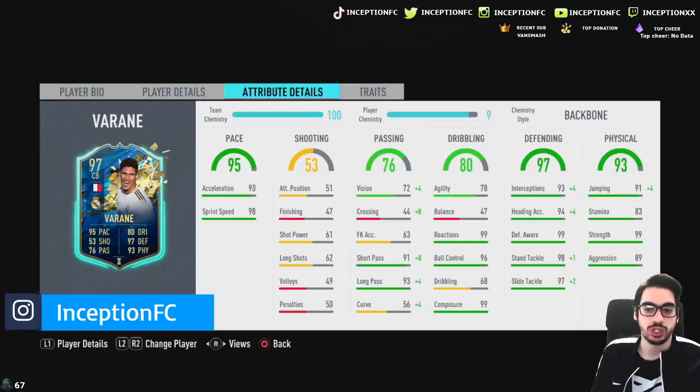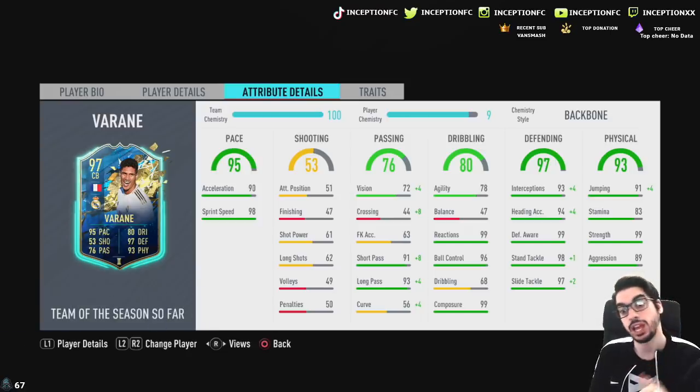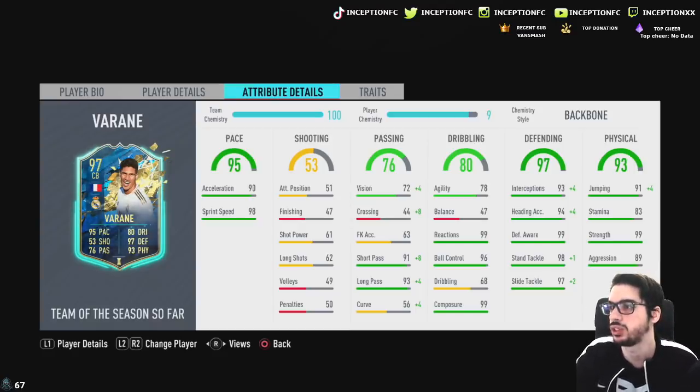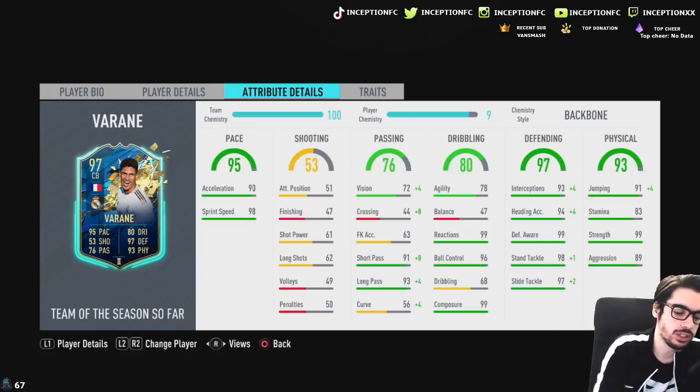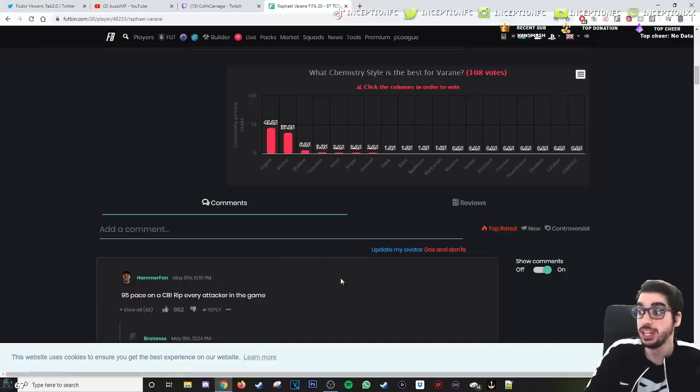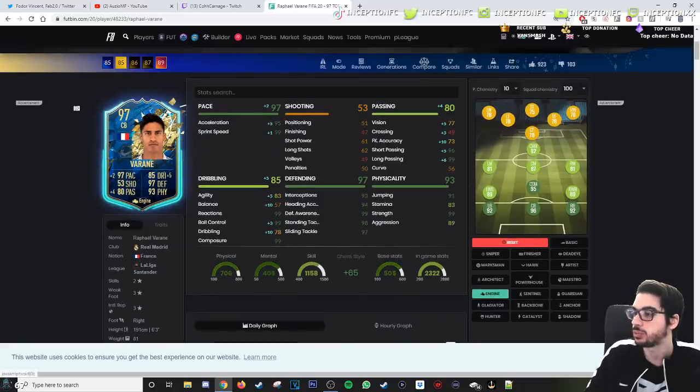In regards to the chemistry style I would give this card, it's very tough because dribbling stats-wise for a center back, you're actually looking at a very solid card. The 68 dribbling and 47 balance could affect the card a little bit, but when it comes to center backs, you kind of want to aim mostly for someone that's just going to be solid defensively. People have decided to give him an engine chemistry style, which actually makes a lot of sense because his defense is already basically perfect. His dribbling would be increased by a plus 10, balance by plus 10, agility by plus 5. He gets the pace upgrade and passing upgrades. Physicality you don't really need to improve, and his defensive stats are basically perfect — so engine definitely makes sense.